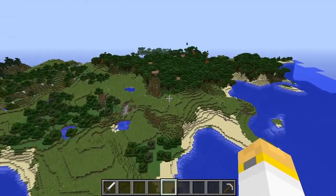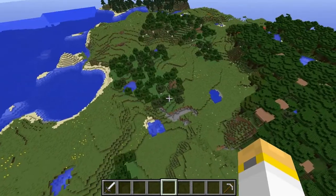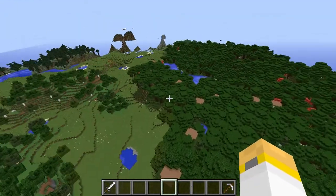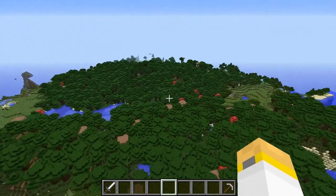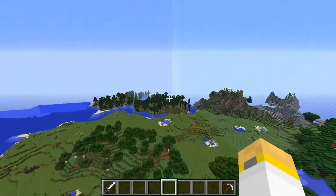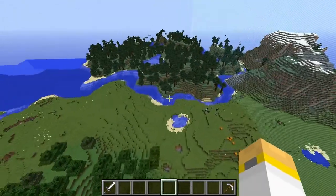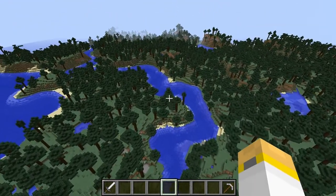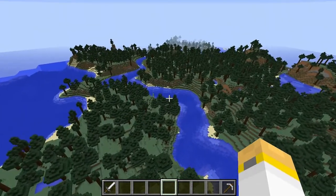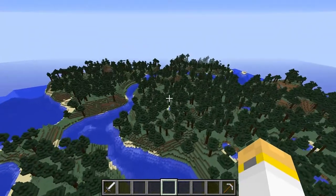Nice little plains biome flanked by a roofed forest. Someone on the Minecraft forums pointed out it's called a 'roofed forest,' so I'm going to start saying that — it's probably more correct. This transitions over to a pine forest over there, which looks like it has snow. The roofed forest here with pine surrounding it is pretty cool. A lot of biomes — I'm liking this seed so far, it's getting a pretty high ranking in my mind. Pumpkins, always a plus. Nice river flowing through, lower pine over here, higher pine over there going off in the distance.